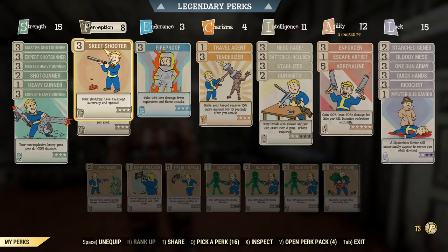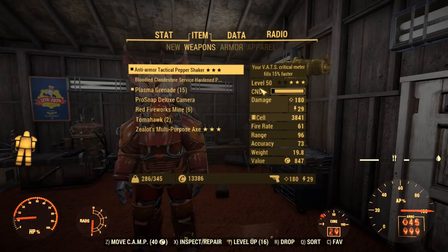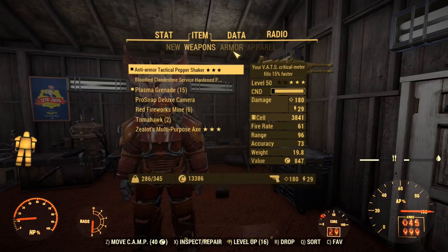Skeet Shooter keeps that spread nice and down. We do end up using a little bit of Formula P to make it super accurate, but it barely made any difference. Generally, Stabilize and Skeet Shooter did the job for me because they incentivize getting into close range where this thing would be useful anyway.